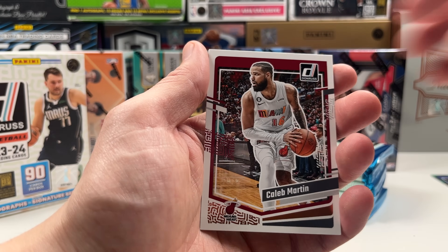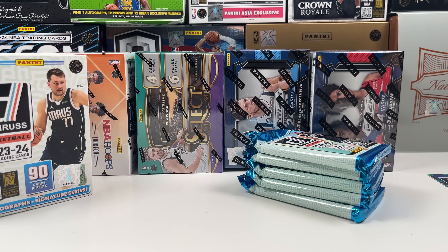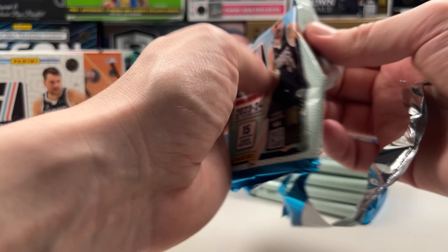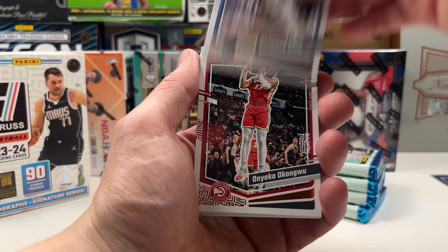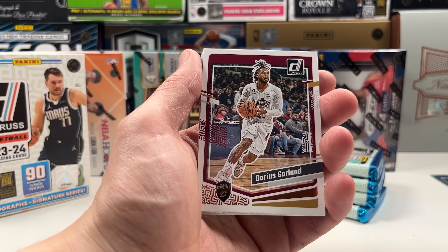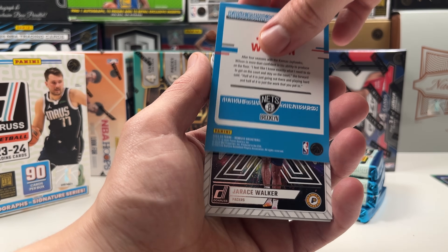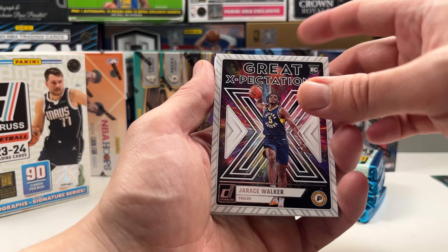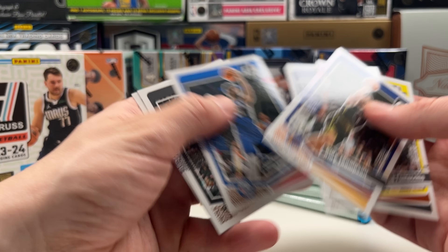It's base, base, base, some good stuff, then base again — we have to squeeze it out in the middle. First pack was a little underwhelming. There are six packs in Donruss. I'm checking Dave and Adam's prices; I'm from Europe so these were more expensive for me, but I'm using USD prices for comparison. We got a Monta Sabonis, and Garnley is good — that's the first good rookie. Then a Jalen Wilson on the green laser, and a Great Expectations of Jalen Walker.